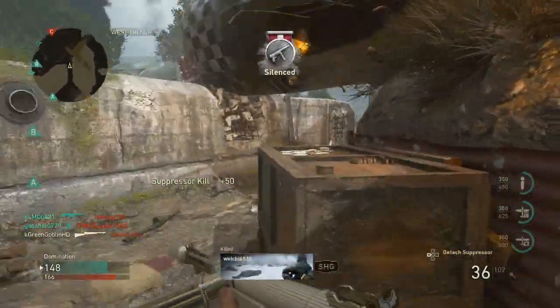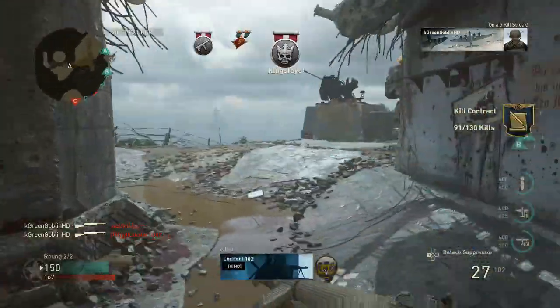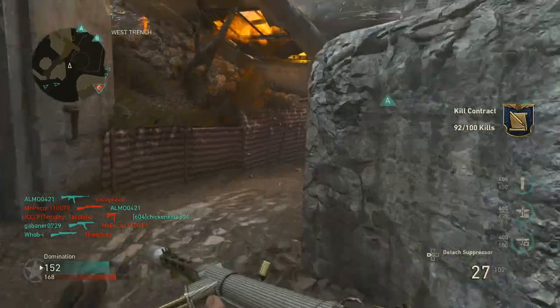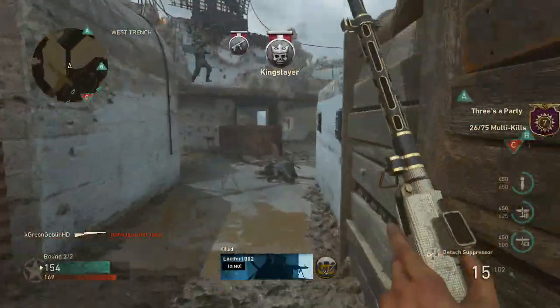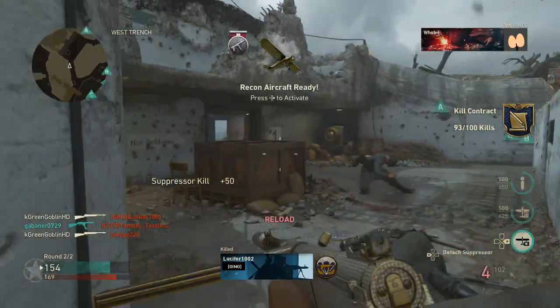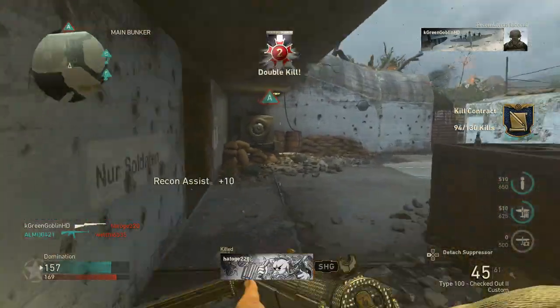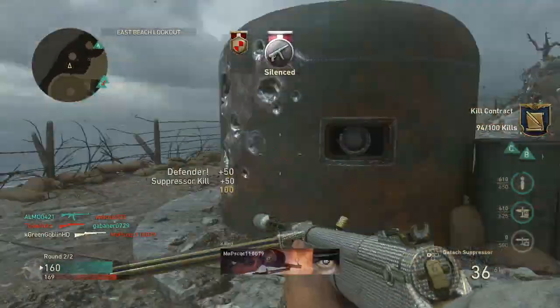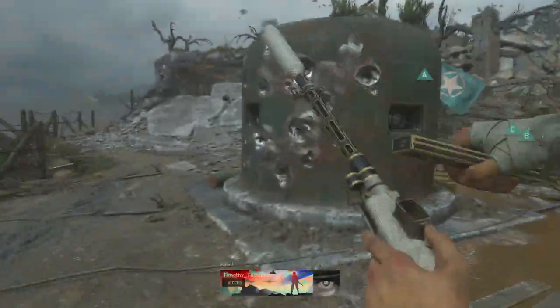Nine different weapon camos were also leaked, and those camos looked absolutely amazing. Right now camos in this game are kind of lacking — some people like that because it fits the World War II setting, but personally I'd like some good camos. These new camos are most likely going to be in supply drops or maybe some sort of community contract, because as of now the supply drop system is kind of empty.